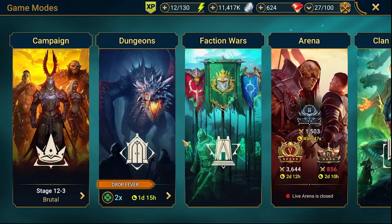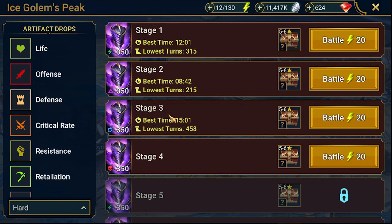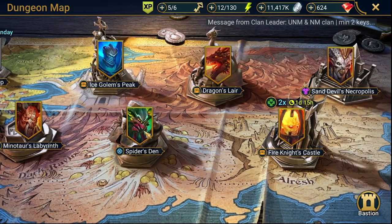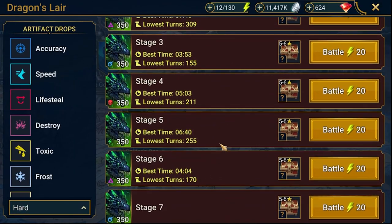In dungeons I've got a little bit more progress in Ice Golem — I pushed two more stages and will try maybe stage four later, so that's good. Spider I haven't even tried yet, so that will be a task for later.